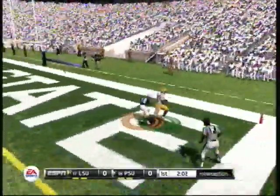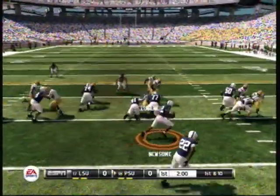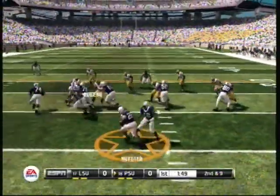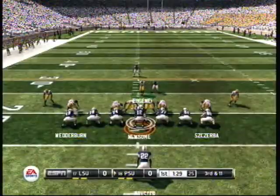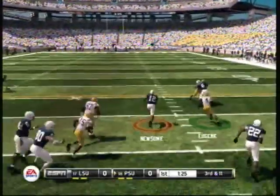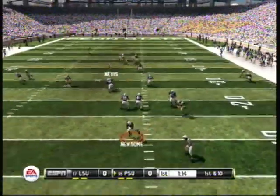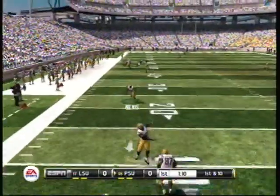He drops back, going to the end zone, and it's coming back out. He's tackled around too often. Takes a handoff. Here's the option to the right — makes it. He's going to try and scramble, rolls to the left, and he just gets it.